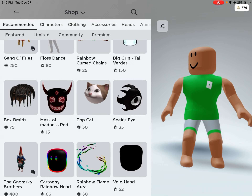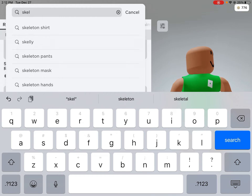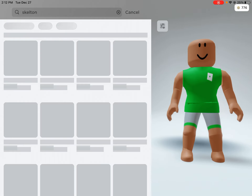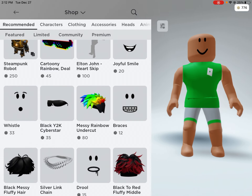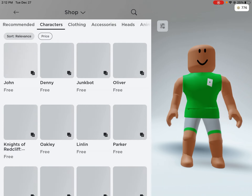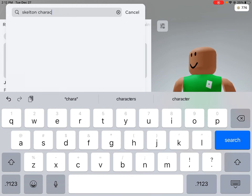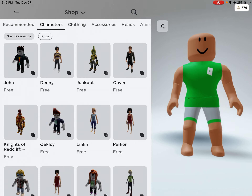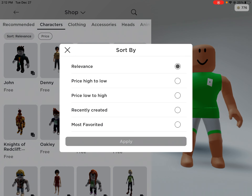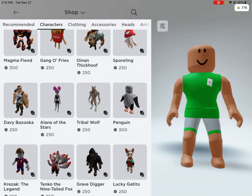First, we gotta go with the famous skeleton. We need to buy that. You have to go to characters and then skeleton — skeleton character, I guess. Maybe you just have to look in the item shop. I don't even know what this is called, but first I'm gonna try and find just a regular skeleton.